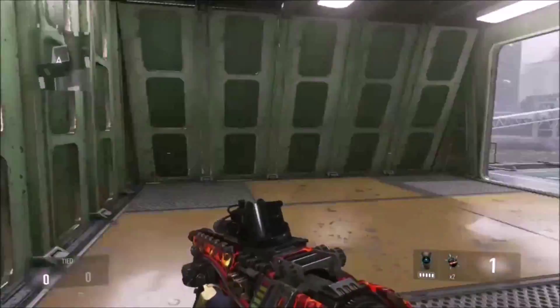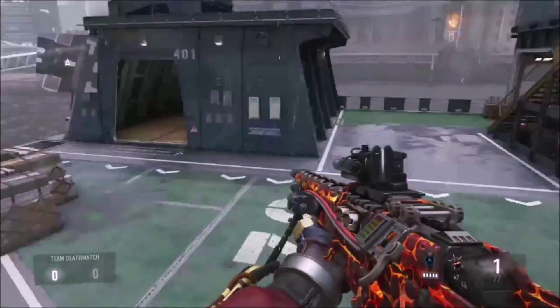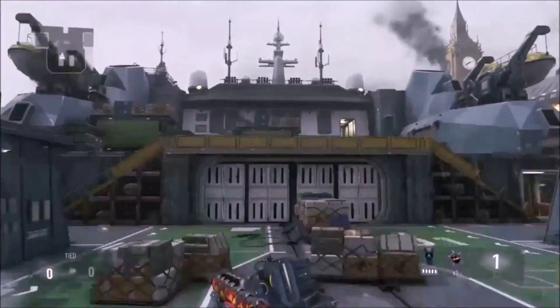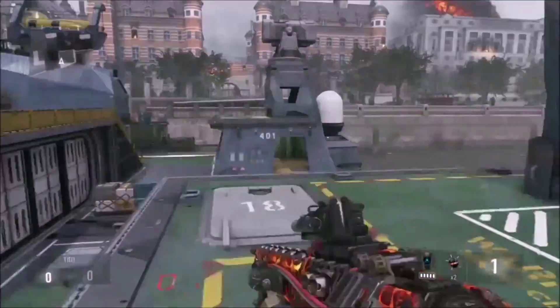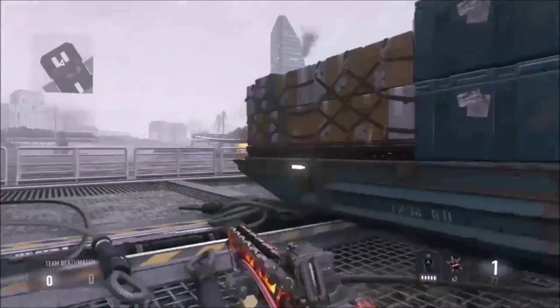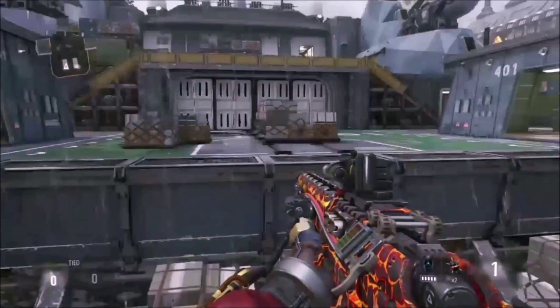A nice little corner building right here, and that's pretty much it for this map. It's pretty much symmetrical on each side — same thing. It's not very colorful except for when you get off the ferry. But it's a pretty nice map. I rank it number four out of all four of the maps. I'll see you guys on the next map.